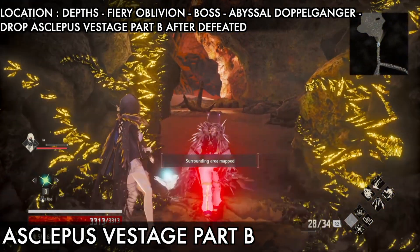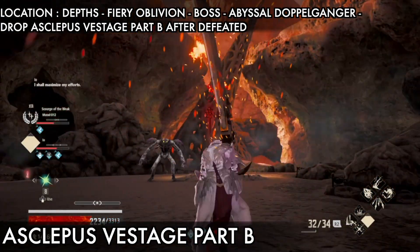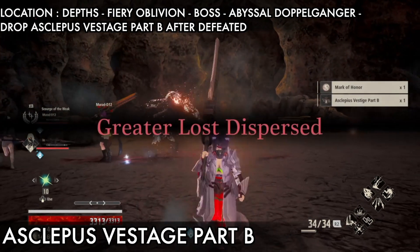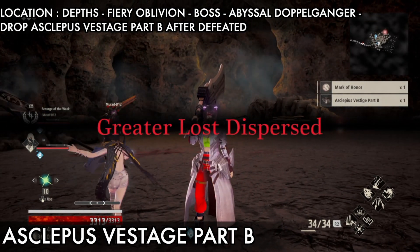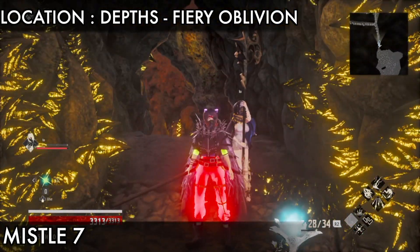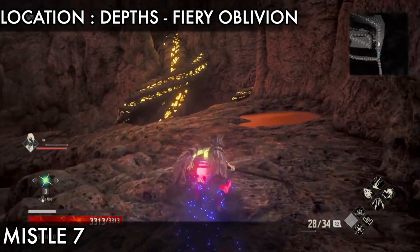Next is the Eskalypse Wizard Part B, which you get from this boss, Abyssal Doppelganger. Just defeat him and you will get Escort Vessel Part B. After defeating him, we need to go back to the main boss area — just before we go on the left side, now we go to the front.